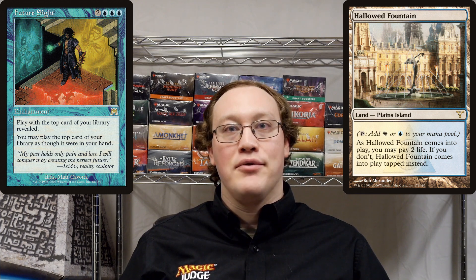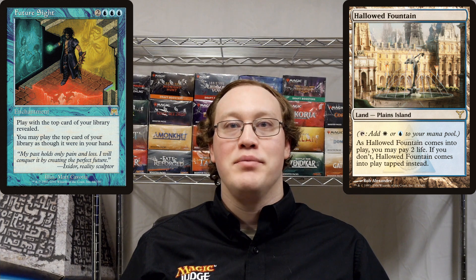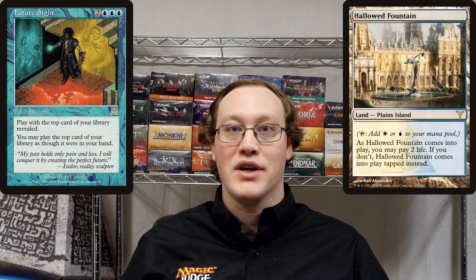Amy controls a Future Sight, and the top card of her library is a Hallowed Fountain. If Amy plays that Hallowed Fountain from the top of her library, will she know what her next top card is going to be during the time when she's deciding whether she wants to pay 2 life to make the Hallowed Fountain enter the battlefield untapped?